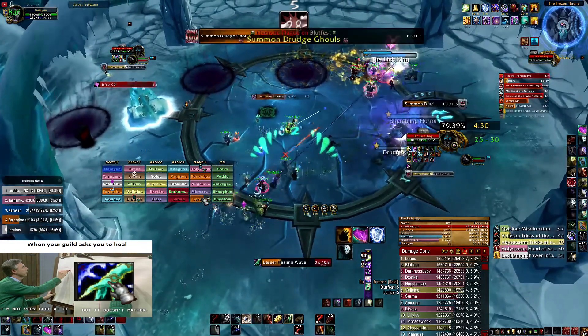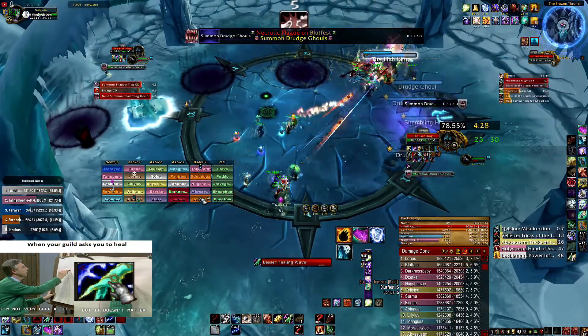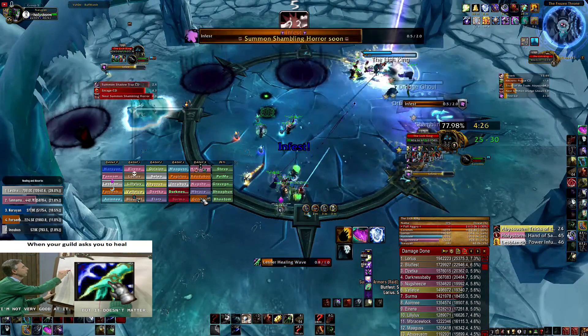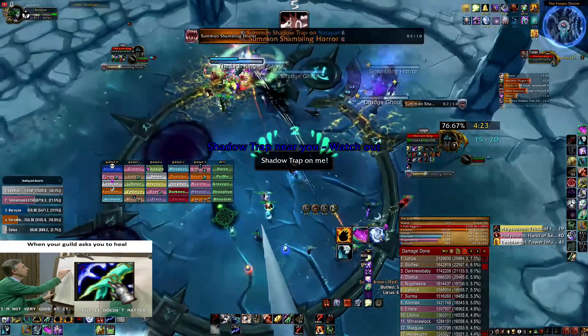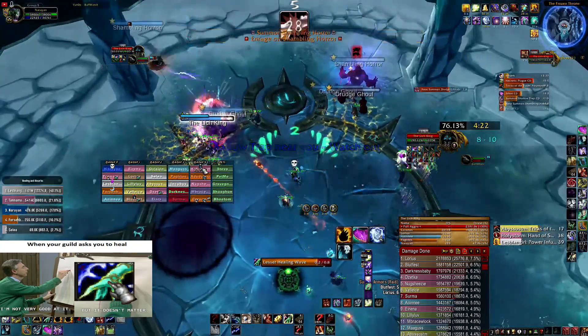Usually I can see — like the way I can see Rupture and if I'm missing my mana shield on myself — that the shield is off and I'm gonna do it. But for some reason my addon was not showing it.